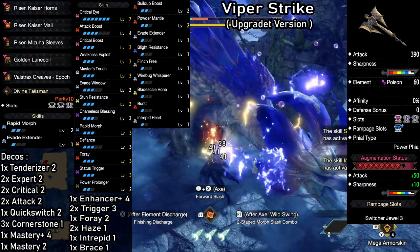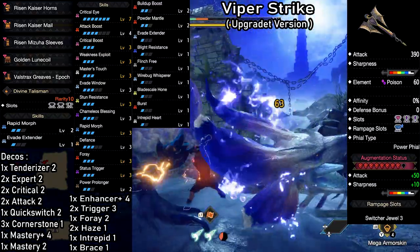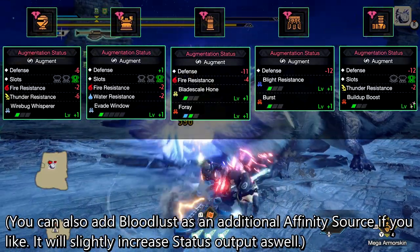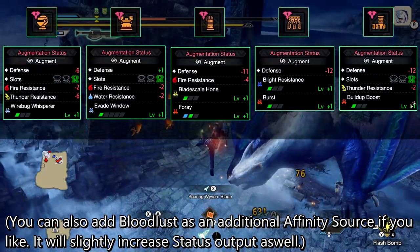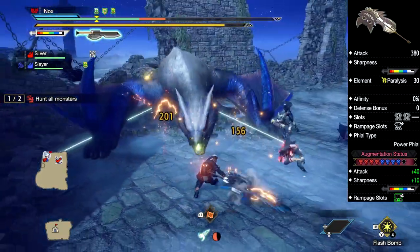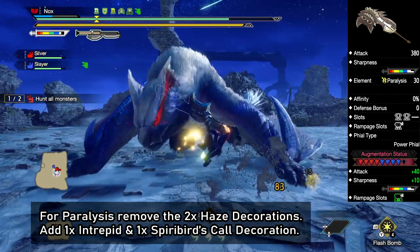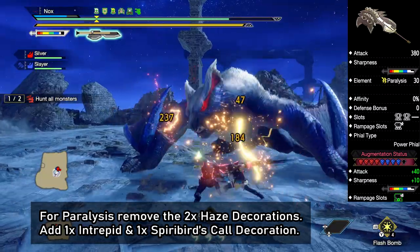Like Wirebug Whisperer and Defiance for example. I have a second version of this as well, which drops some of the comfort in exchange for more attack and Build Up Boost, but I actually enjoy using this one a lot more. The ones I recommend going for are Blade Scale Hone and Burst — Blade Scale is a very common augment despite being a level 2 skill, making it a valuable option that often drops along with other skills. We're also using this build for Paralysis, and the weapon of choice is going to be the Feline Switch Axe. The only changes will be removing the Haze Decorations. You might have already noticed in the background footage — you are going to be able to paralyze monsters really quick and multiple times per hunt. This build is incredibly fun to use, especially in multiplayer.